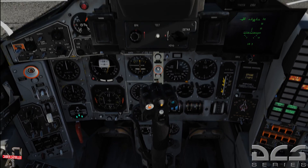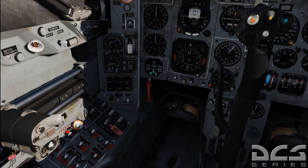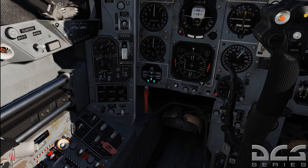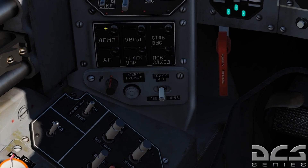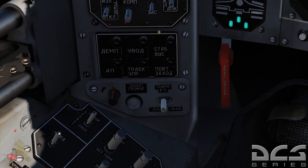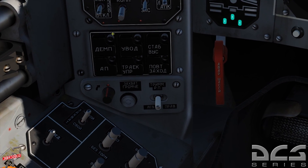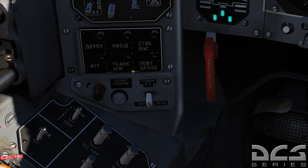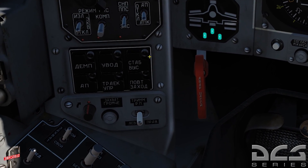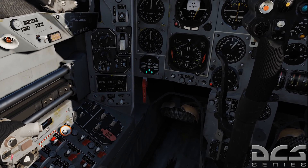That pretty much sums up the initial cockpit overview. Over on the left side we do have our landing gear handle. The other one you'll want to watch is the AFCS - the Automatic Flight Control System - which is your autopilot. We'll go over that when we get airborne and start talking about navigation, because each light has an indication of what autopilot mode you're in. That is one of the very handy things about the MiG-29 - the autopilot is a little more intuitive than it was in the F-15.